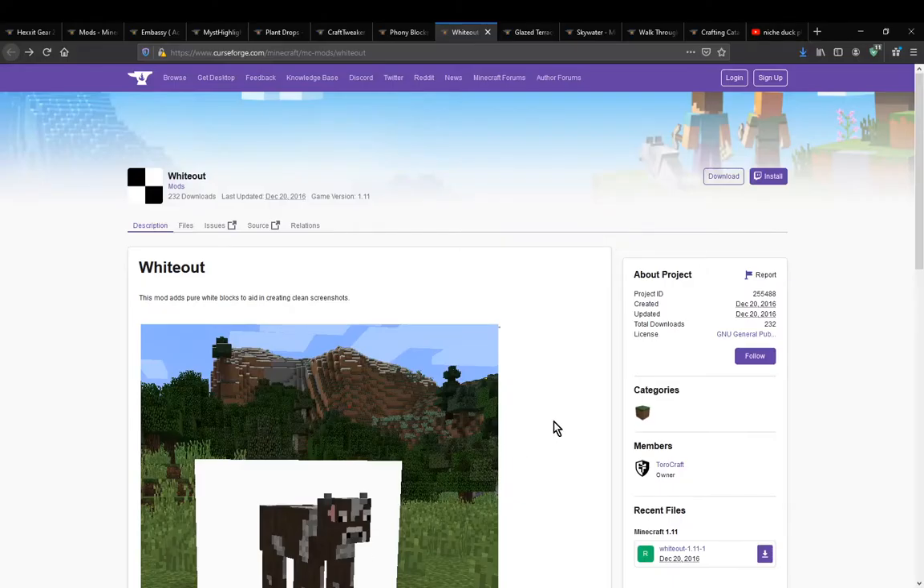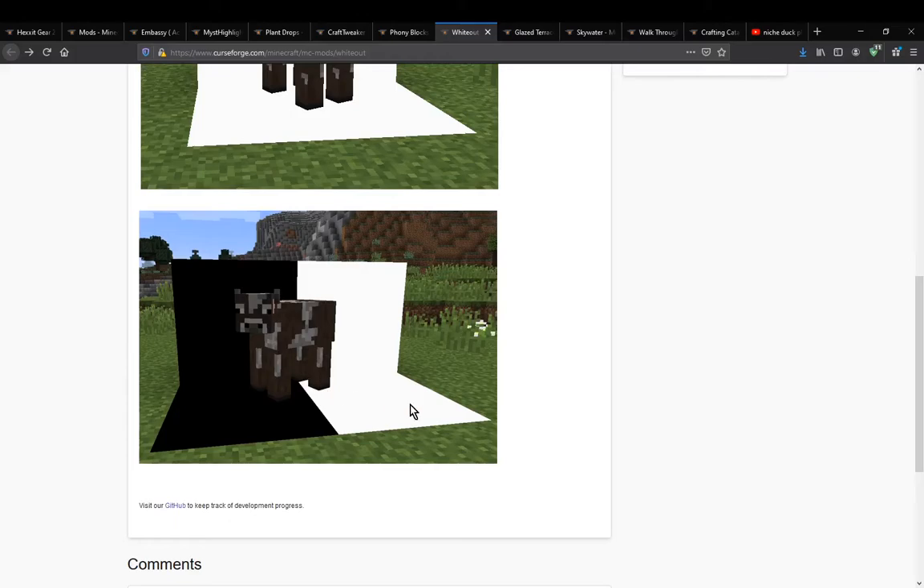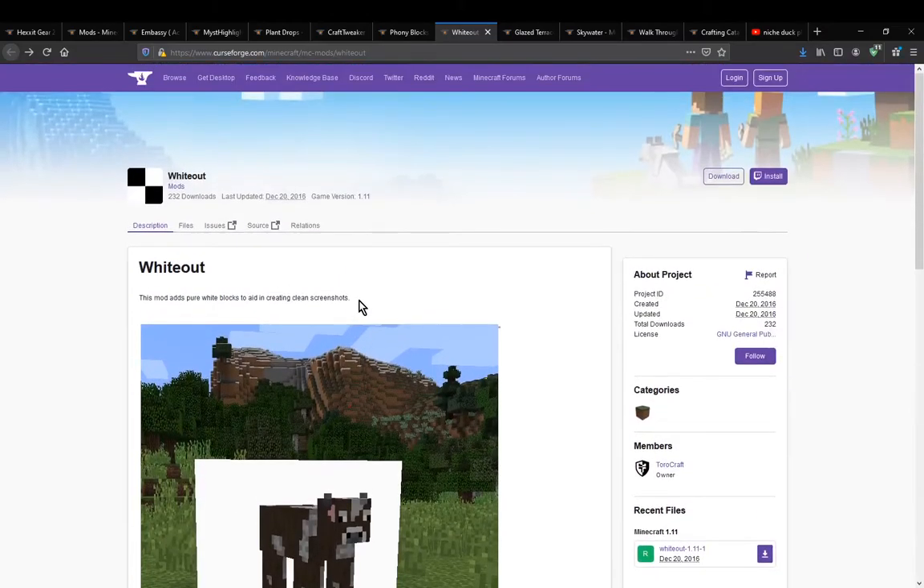Hello everyone, welcome to another mod overview, this time on Whiteout, a mod that simply adds a white and black block that makes these used for screenshots.